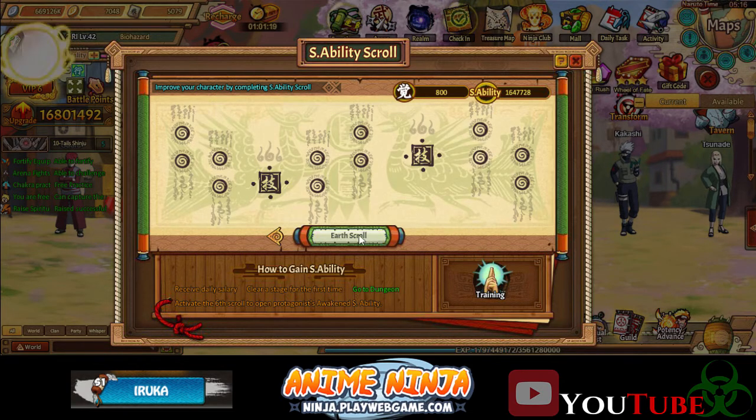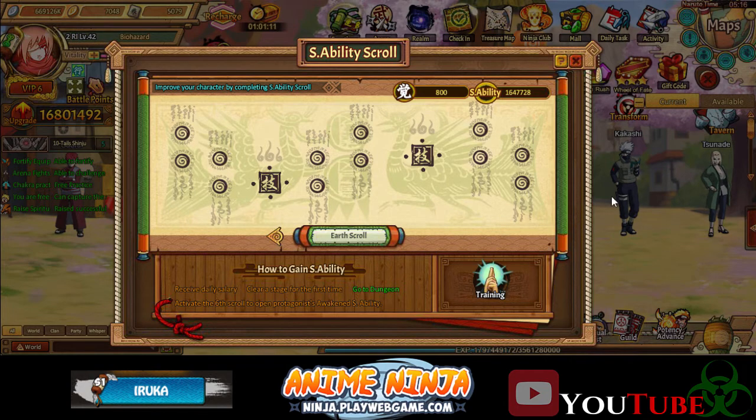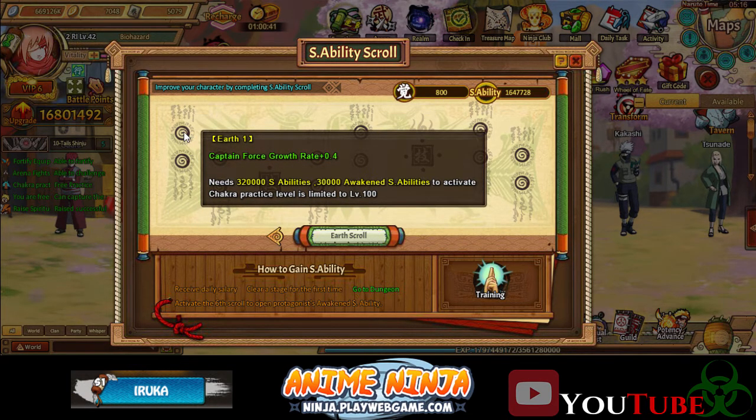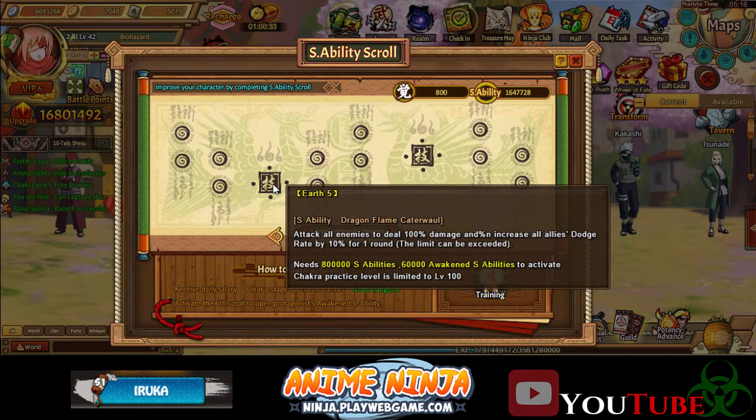Then you go to the new scroll which is the earth scroll, and as you can see you do need to go to the dungeons for this. There are new skills — I'm guessing there are way more scrolls as well. Be prepared for that. We do need 320,000 S ability and 30,000 Awakened S ability to achieve the first one. The 30,000 is gonna be insanely hard to get unless you're really strong and manage to make it to like 20 or 30 floors in. Currently I only have 800, and that's for two days. So you should be able to get it realistically within about a month. You have to do that for the first four, and then you come to the skill which is: attack all enemies to deal 100% damage, and increase all allies' dodge rate by 10% for one round — the limit can be exceeded. So basically if dodge is at 90% it can be exceeded by the extra 10, giving 100% dodge rate.